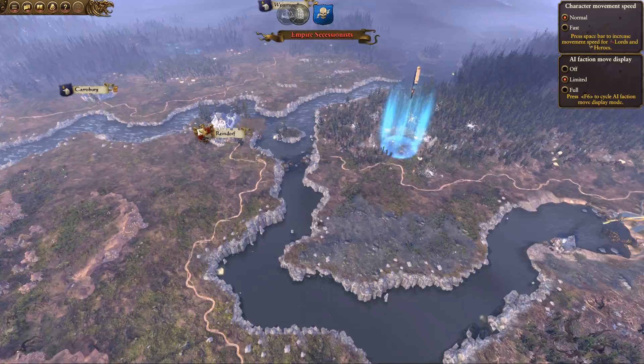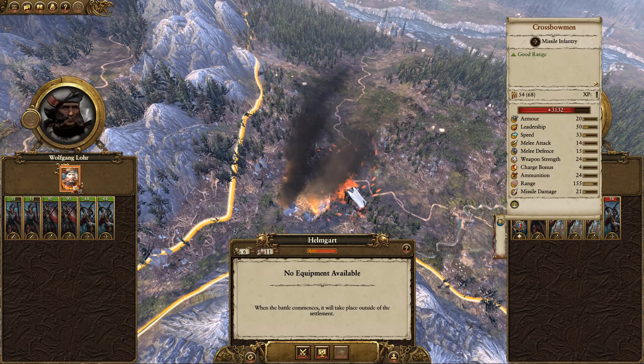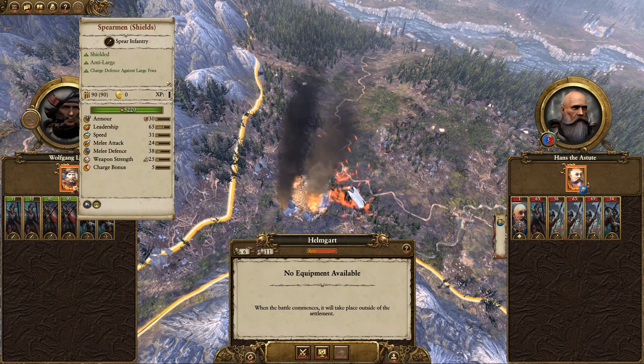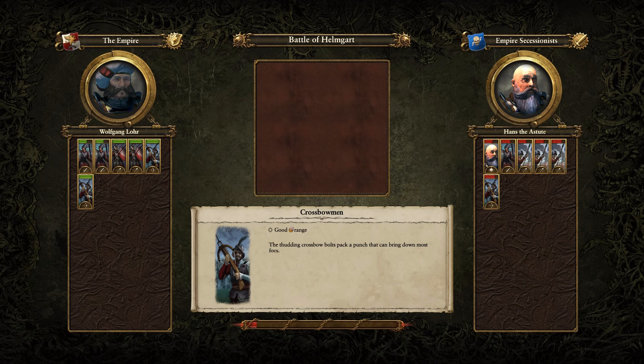This guy looks like he wants to attack Helmgard. He's got swordsmen, spearmen — 3 lots of spearsmen — 1 crossbowman, 1 swordsman, and the hero himself, Hans the Astute. We have two swordsmen at about half health, two spearmen with shields, and two crossbowmen. We'll fight this battle. The balance of power is strongly in their favour, but if I can make proper use of my crossbowmen, I think we can win. The Empire's secessionists are causing me no end of trouble, but led by Karl Franz, we will be victorious.